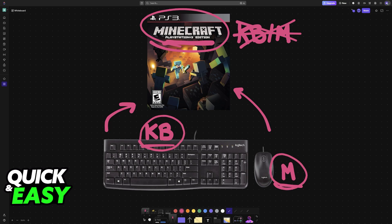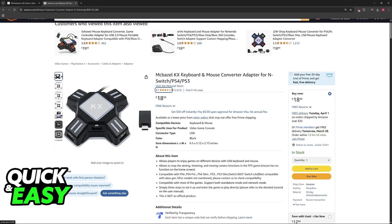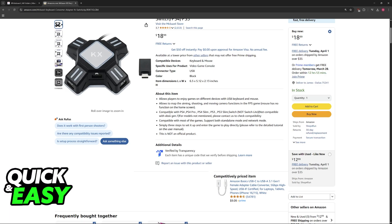To use a wired keyboard and mouse, you would have to purchase an adapter like this one. The adapter I recommend is the KZ keyboard and mouse converter — you can find it on Amazon, AliExpress, or any other marketplace. As you can see, it is compatible with basically any PlayStation model: PlayStation 4, PS4 Pro, PS4 Slim, PlayStation 3, PS3 Slim, and even the Nintendo Switch.